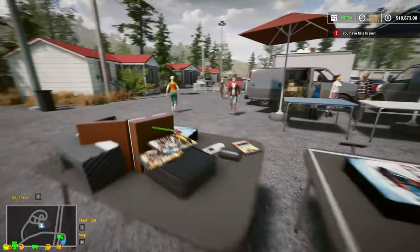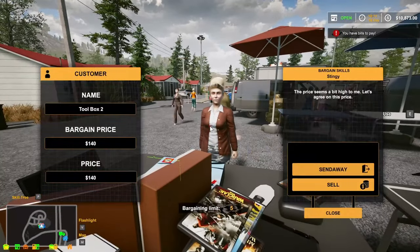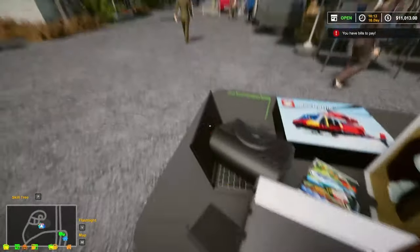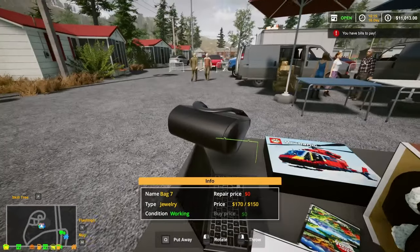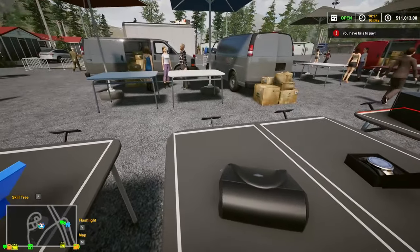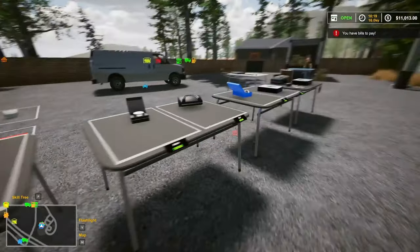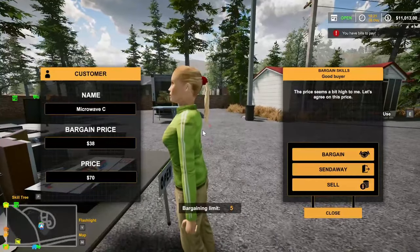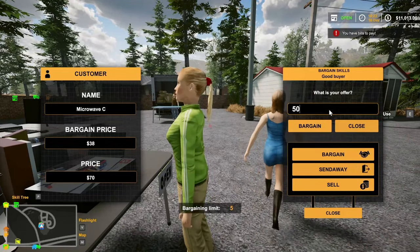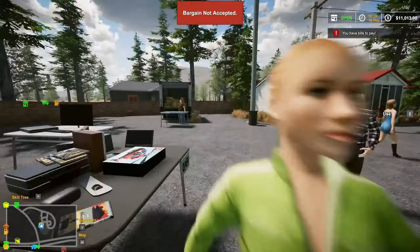Got somebody coming for the toolbox - $140. The granny - oh, I love it! Jewelry bag - $170. Somebody's coming for the microwave. $150 - that's as low as I'm going, no bargaining with that. Nope, you're lost.